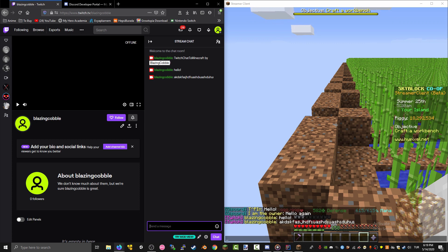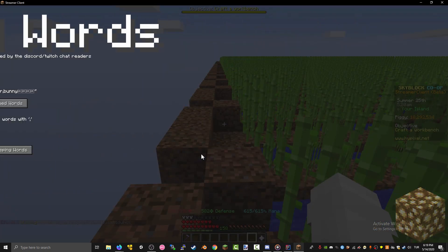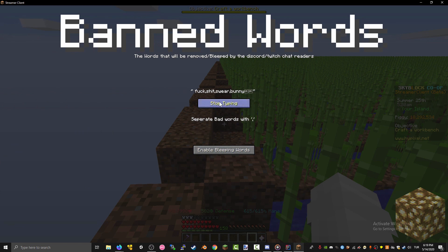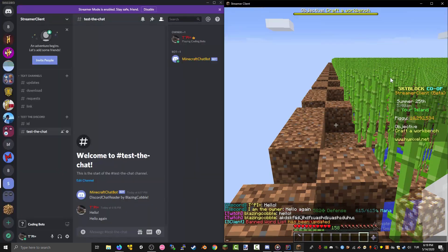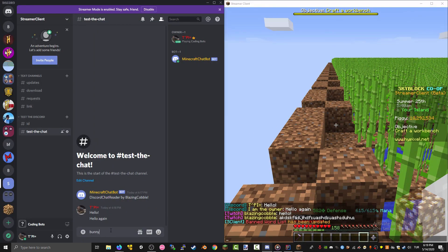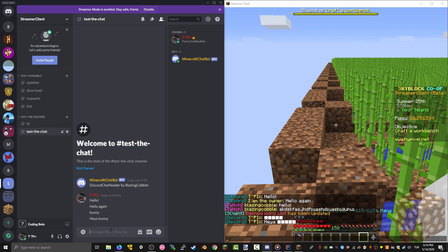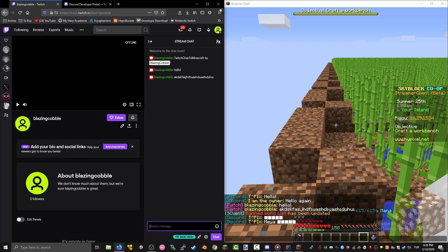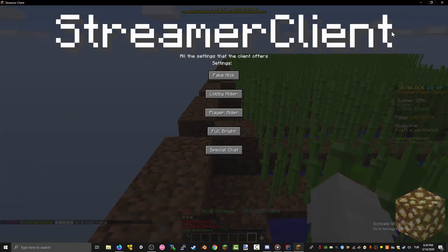You can also add swear words as banned words. If I say any of these in my Discord or Twitch chat it will bleep them out afterwards. And there you go — that's all there is on this.